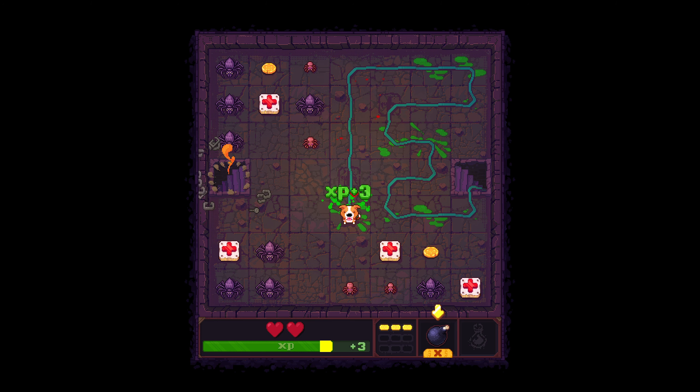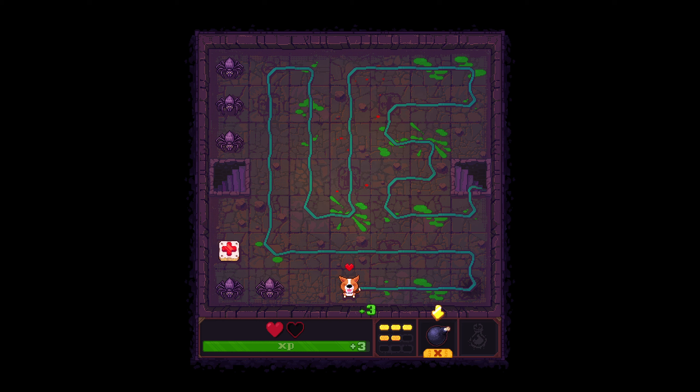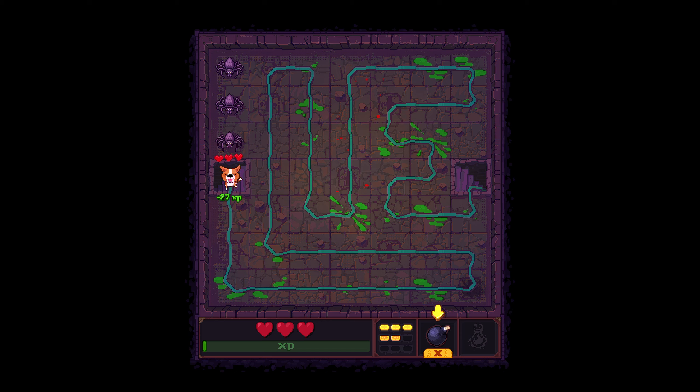We heal and kill another red spider, then do another triple for even more XP. Coming the long way around, we hurt this one first, heal here, and with this triple we were 1 XP short of a free level up — but doing it this way we get a full level up, which also heals us to full. We kill another spider and then enter the next floor.